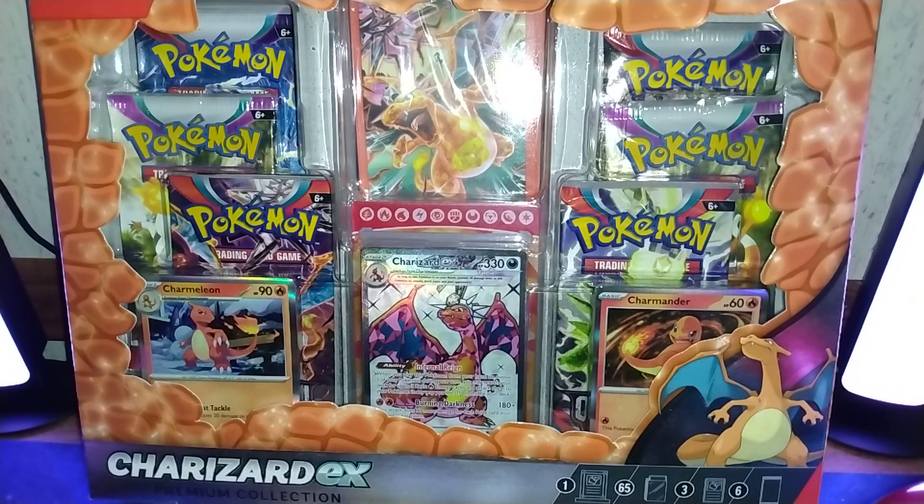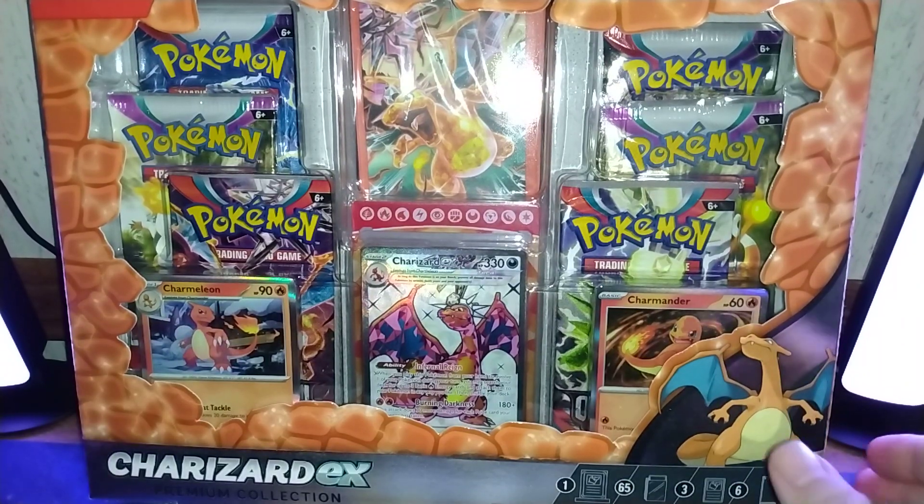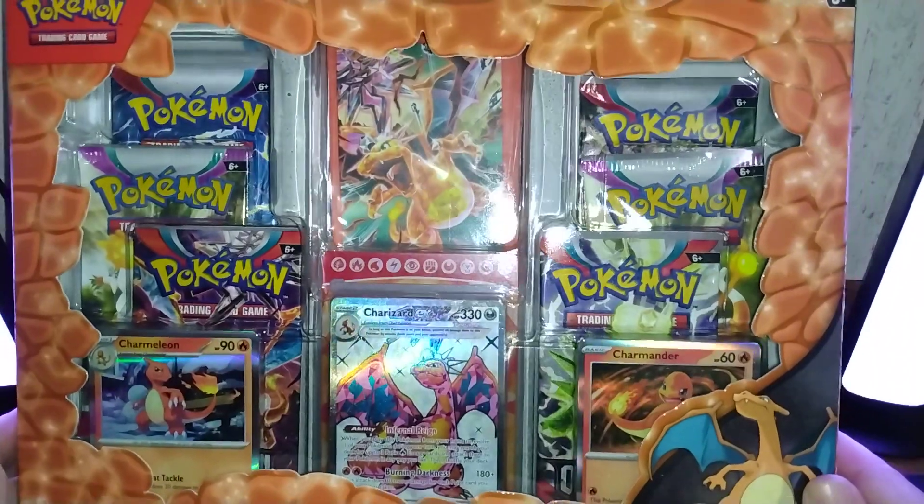Inside the collection box you get six packs, you get three promo cards, you get sleeves, and you get a display stand. Let's get everything out and see what we got — first, here's the box.